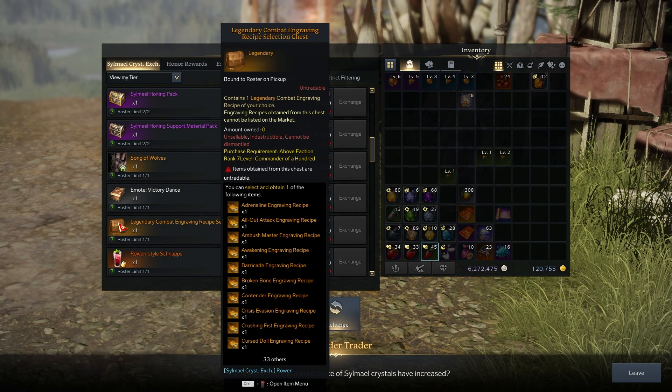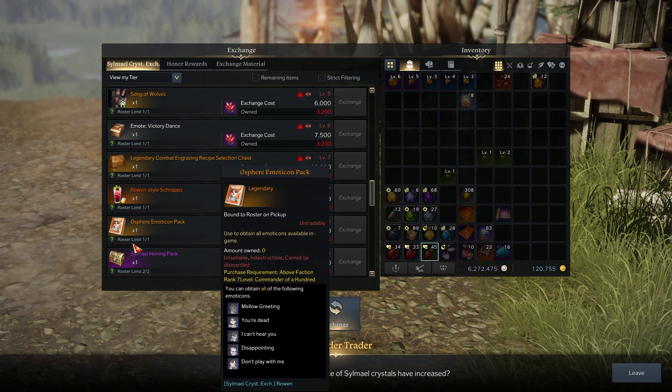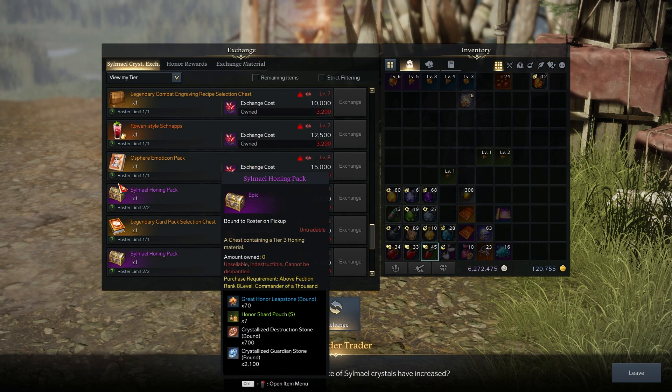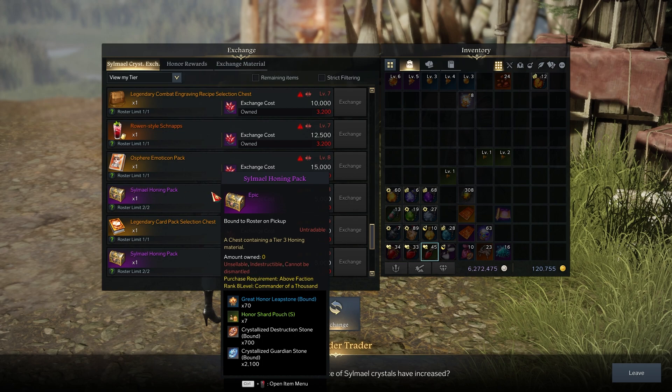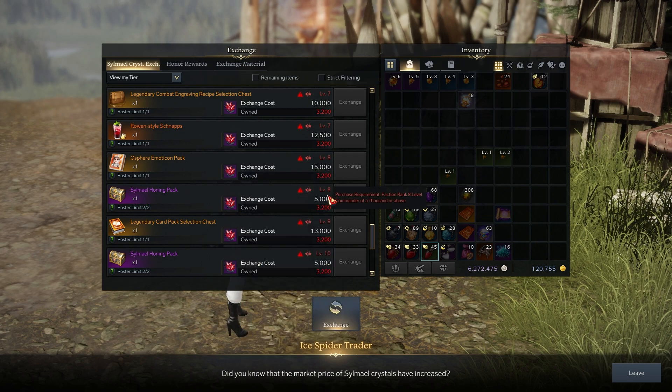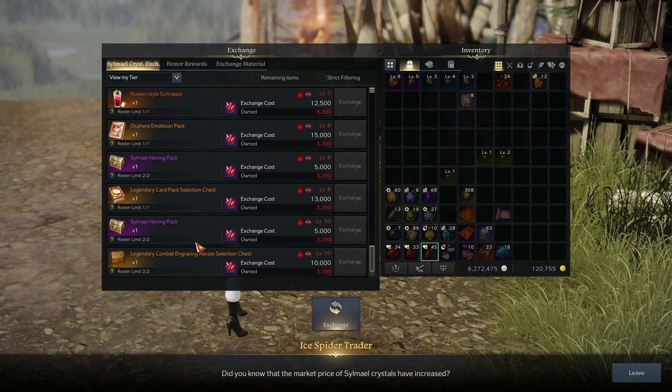Combined with the Golden Frog, that should help further. So you get one legendary book here. There's also an item for the Adventure Tome and an emote at level 8, plus another honing back pack — same as the last one, you can get two of these.